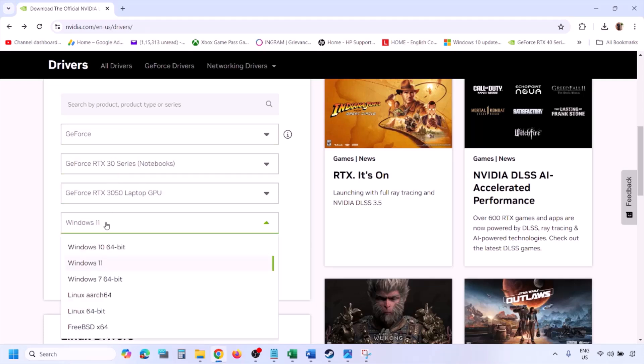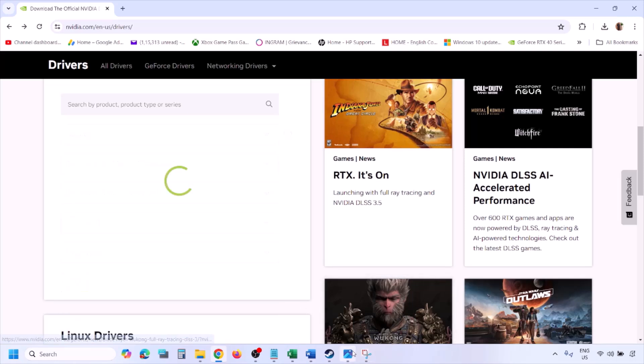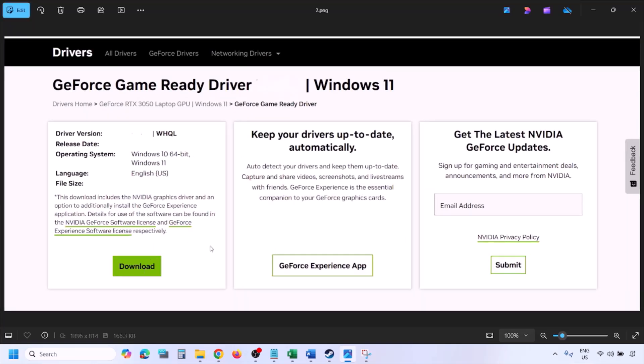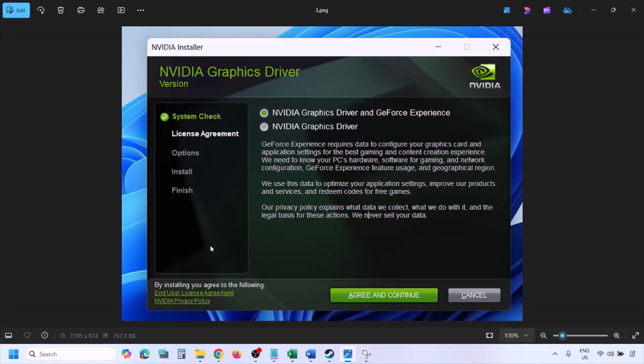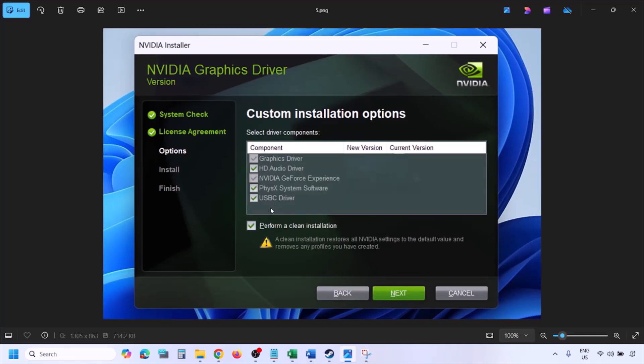On the NVIDIA website, select your graphics card from the list, make sure you select the correct card, and select your operating system — Windows 11 or Windows 10. Click Find and you will see the latest GeForce Game Ready Driver. Click View, then Download, and let the download complete. Run the exe file, click Agree and Continue, then select Custom installation. Click Next, put a check on Perform a Clean Installation, click Next, and let the installation complete. Once done, restart your computer and then launch the game.